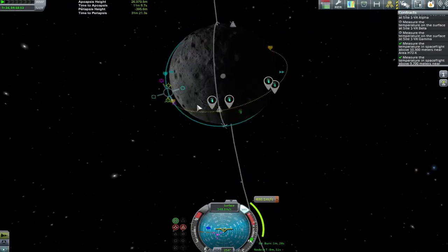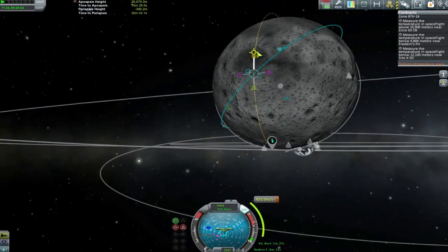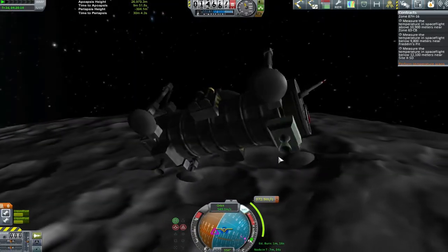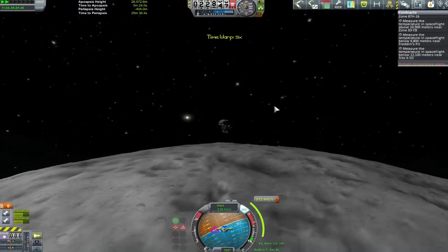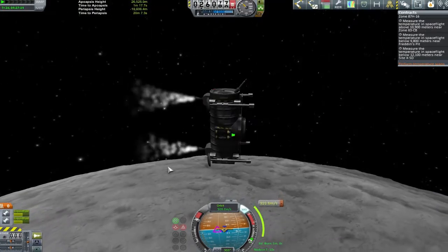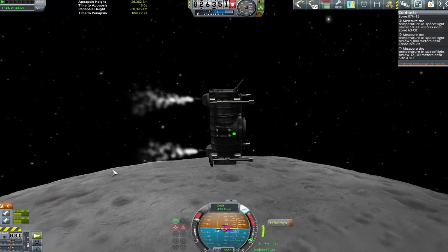I finally decided at this point that maybe this is the time to set up a polar burn rather than this equatorial one that I seem to be in. Mainly because that will give me the opportunity to hit more targets quicker. Once again, my impatience very much came to the fore here — even though it was going to cost me an ungodly amount of delta-V. One of my big issues was making sure I had enough power throughout all this, because I only put solar panels on the top half of this vessel for some reason.